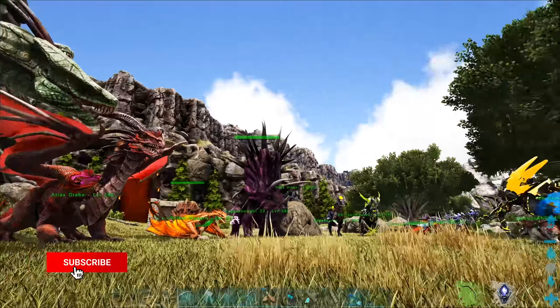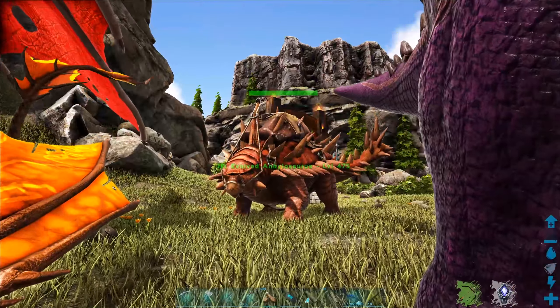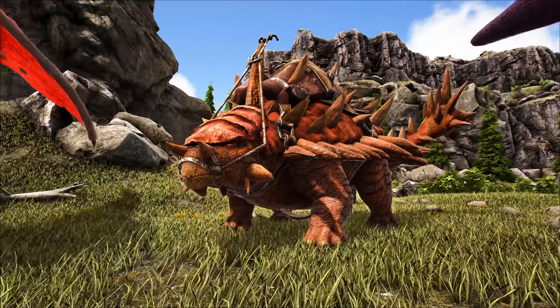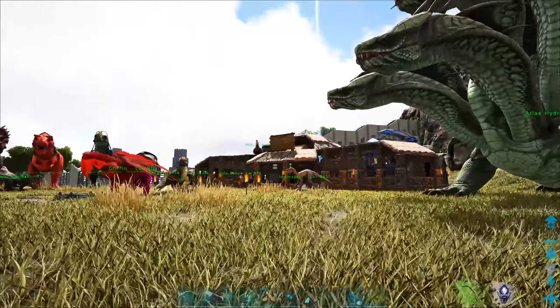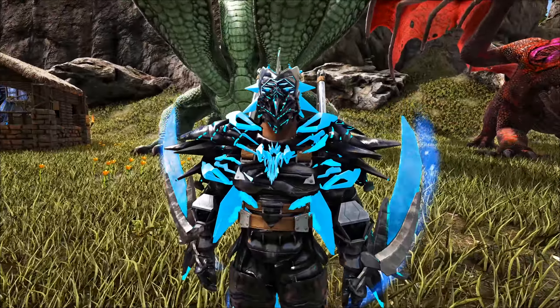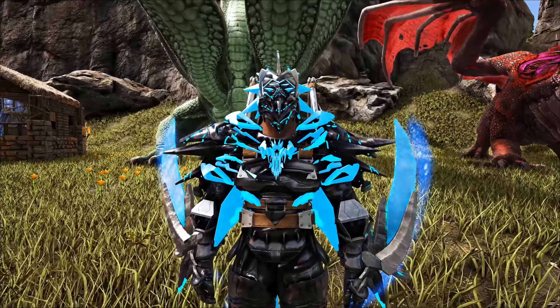We got Omega Rexes, we got Indominus Rexes, the Ultimasaurus over there, the Soprana Titan. We're basically trying to collect all of the hybrids and pretty much every variant of chaos and craziness that exists in these mods. We got this big old Juggernaut 32. The most recent inclusion was, of course, the evolved Ankylosaurus.